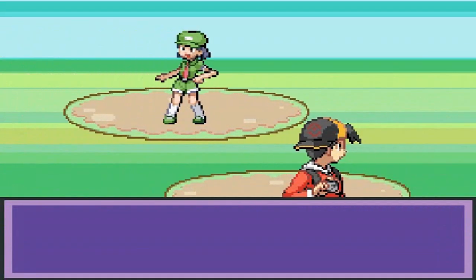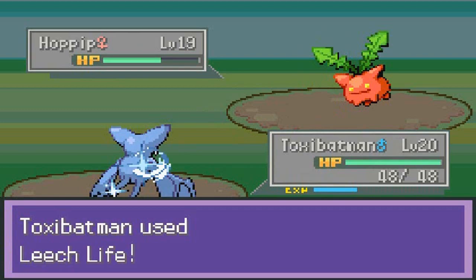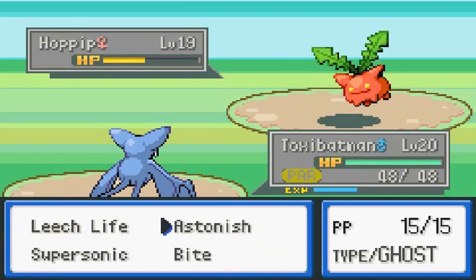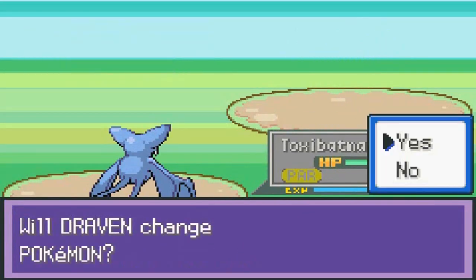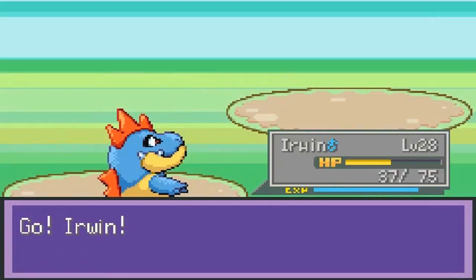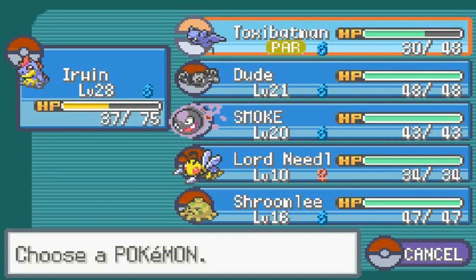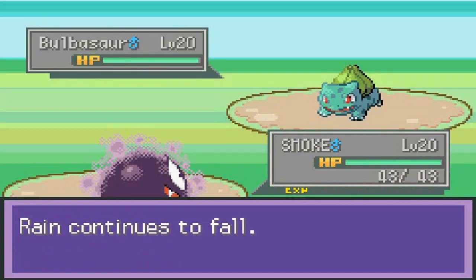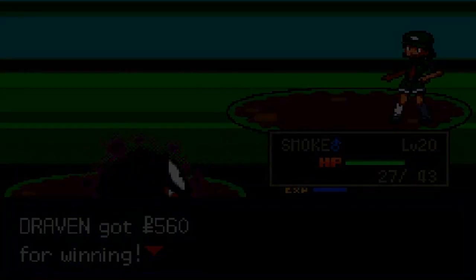Here we go, another battle. Her name is Gina, coming out with her Hoppip. Leech Life would actually work perfectly on that — nope. These Pokemon trainers are tough. Let's go straight for... I would use Lord Needle but no. Bite Attack — there we go. Coming out with a Bulbasaur, let's go with Smoke. Nightshade, one more Nightshade would do it. Gina has been defeated.